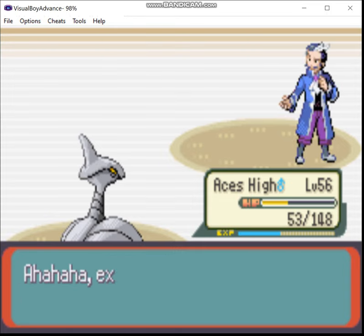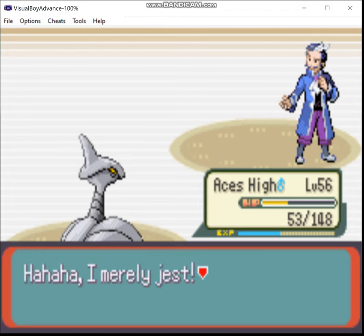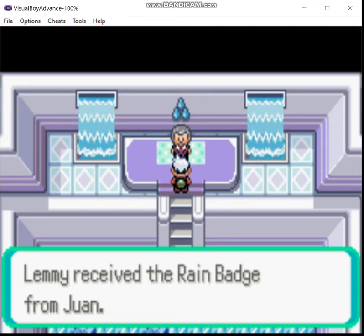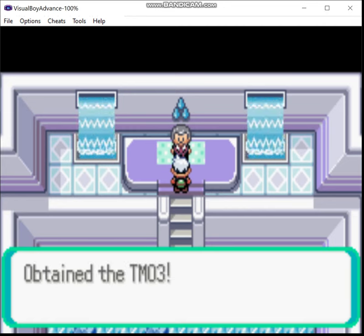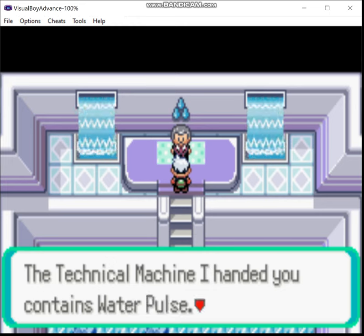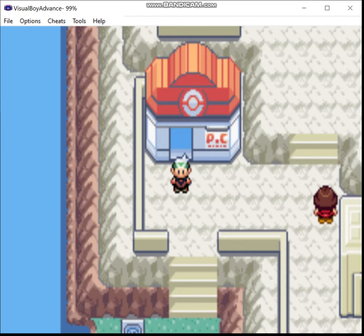This guy's such a smartass. We get Rain Dance, we get the TM for Water Pulse, and we get the ability to use Waterfall outside of battle. And we register his phone number! Anyway, I think that wraps it up for this episode. Next time, we're not going right to the Elite Four — there are a couple more things we're gonna do before that. If you like what you see, like, comment, subscribe, check out my Rumble page, and I will see you all next time.